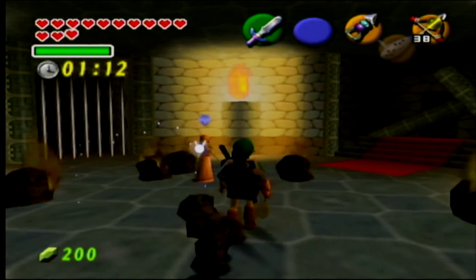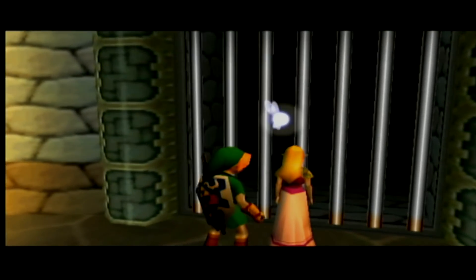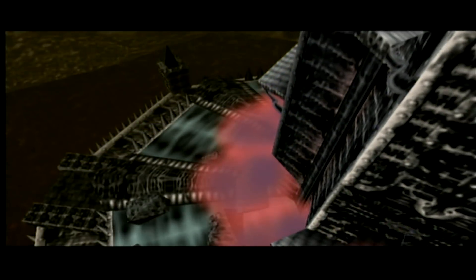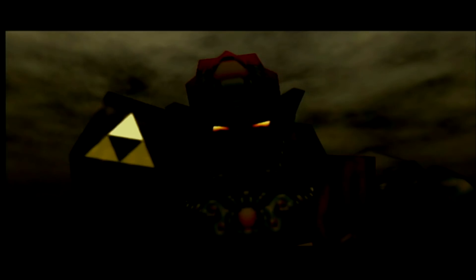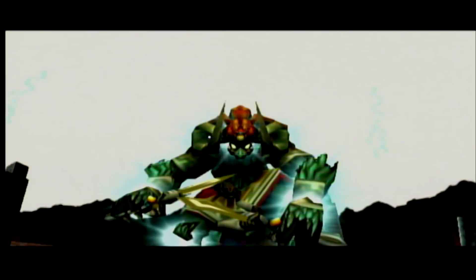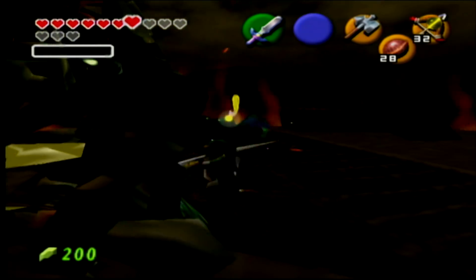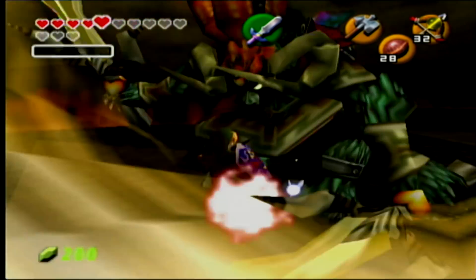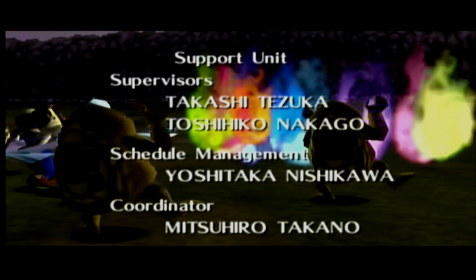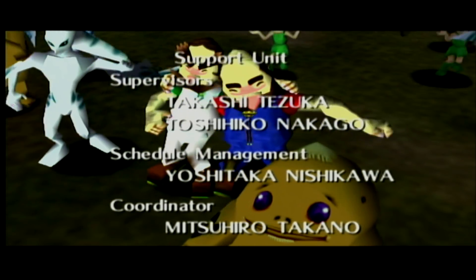Ganondorf forces his own tower to collapse as a desperate attempt to end your life, so you need to make it out of there in time with Zelda. This is arguably the most memorable experience — the castle collapsing as you're trying to flee with Zelda. The suspense just builds and builds. Once you escape to the bottom, you watch the tower collapse and it seems like Ganondorf is dead forever. But you'd be wrong, because Ganondorf actually jumps out of nowhere and shows his true form — Ganon. This is one of the most iconic boss battles of all time. This David vs. Goliath battle ends with Link stabbing Ganon in the head, and Hyrule is saved. You end up getting the girl, Mario and Luigi drink together in harmony, and all is well.